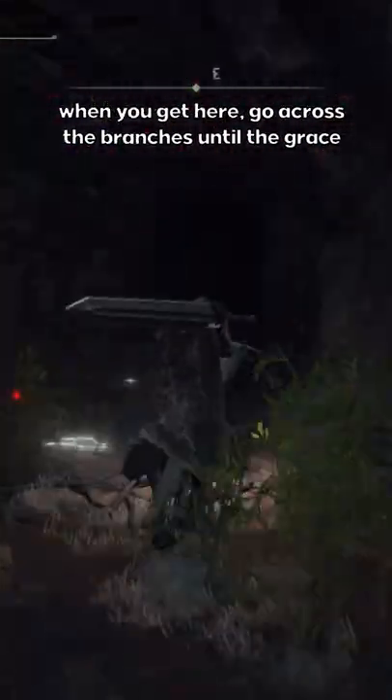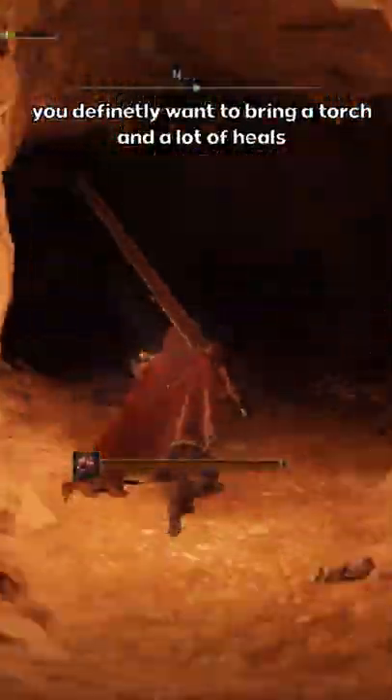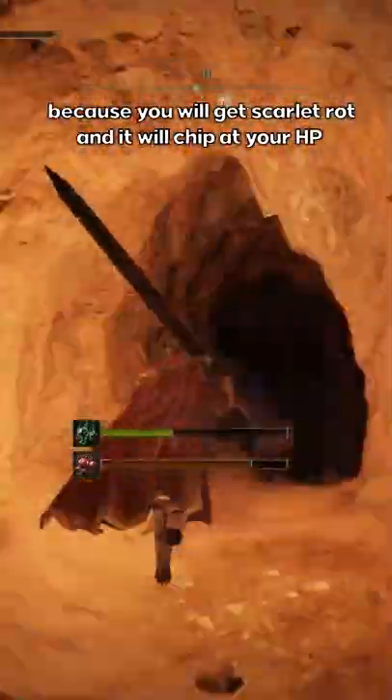When you get here, just go across the branches until you get to the Abandoned Cave Grace. Follow down the path on the left as I do. You definitely want to bring a torch and a lot of heals because you will get Scarlet Rot and it will chip at your HP.